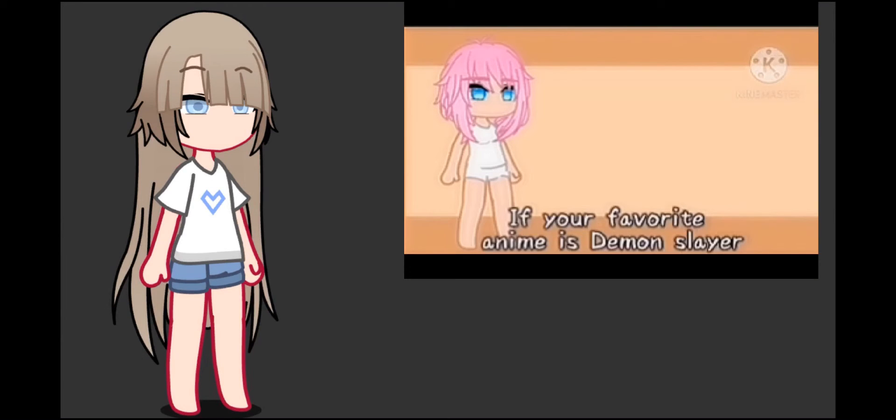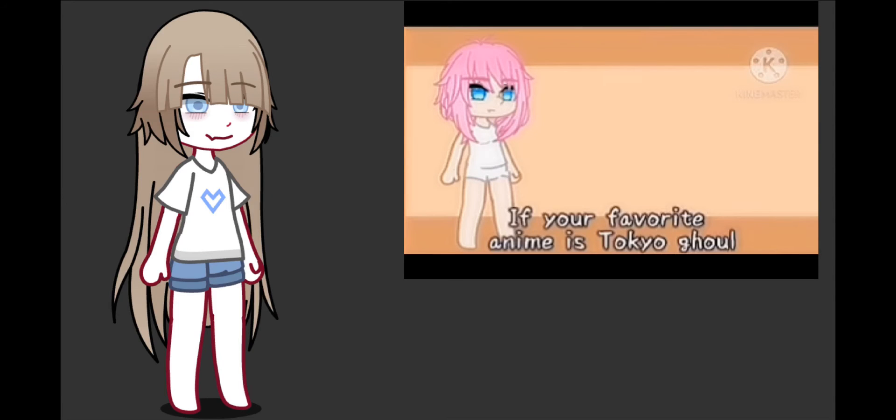For species: If your favorite anime is Demon Slayer, make your OC a demon. If your favorite anime is Tokyo Ghoul, make your OC a ghoul. If your favorite anime is Sword Art Online, make your OC a video game character. If your favorite anime is anything else, make your OC human.